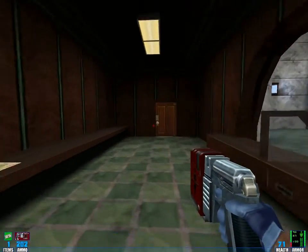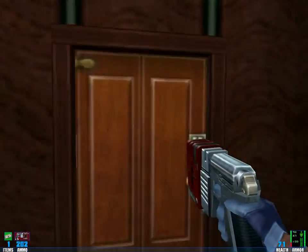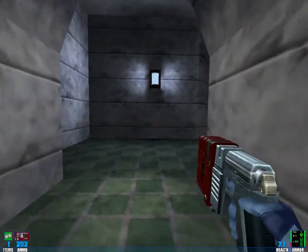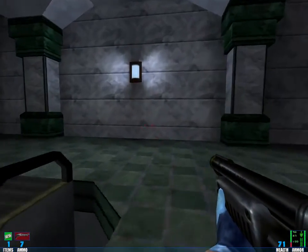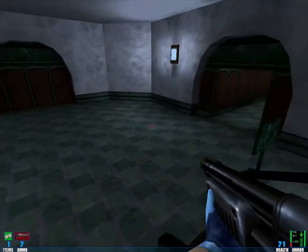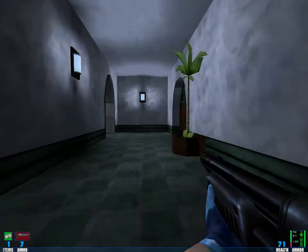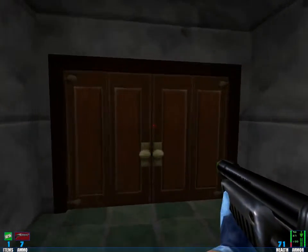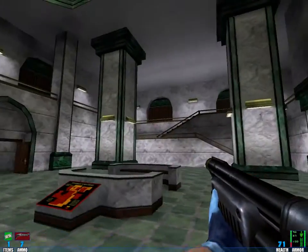Most importantly, I forgot to rescue some hostages — I forgot about this one room. I hope that I find it this time. You have to go up here and then out this door.